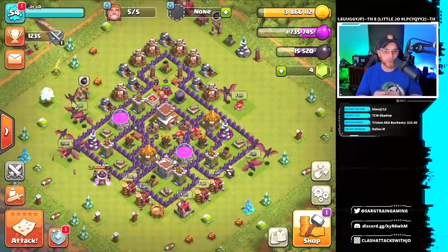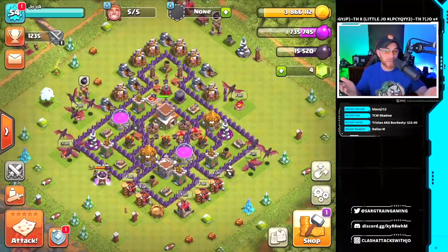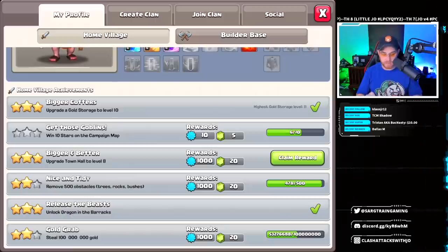You'll also notice that I'm not in a clan, so we're going to try out this new recruiting system. I'm not going to go to one of my own clans — I'm going to see if I can find a clan through the new recruiting system. I'm just kind of curious to see how it works.